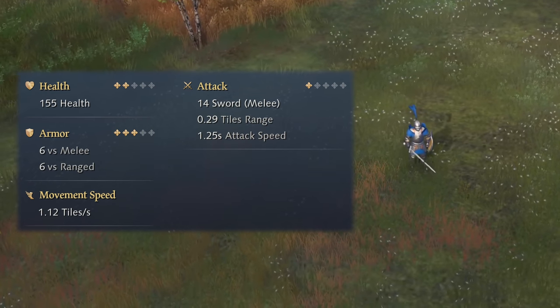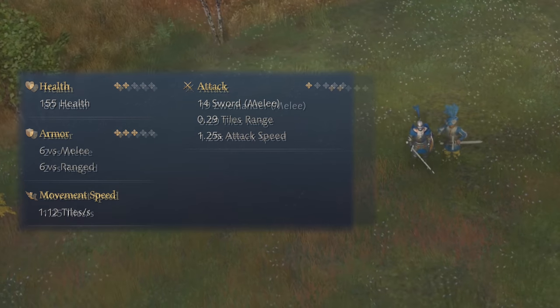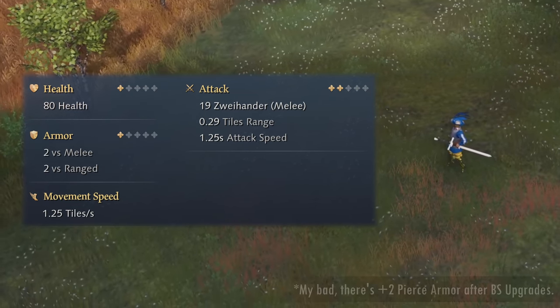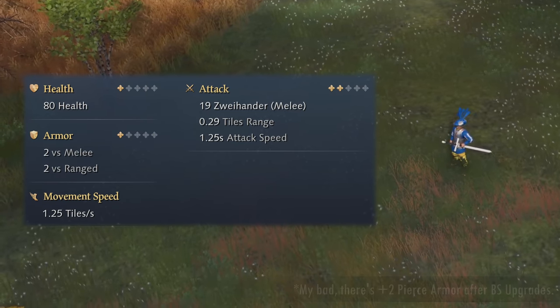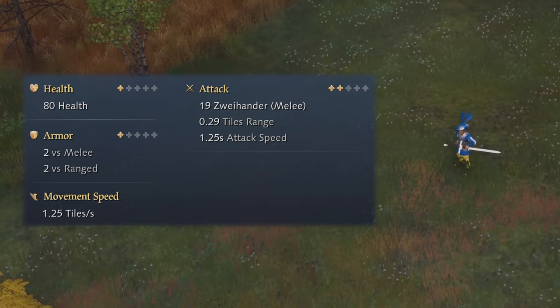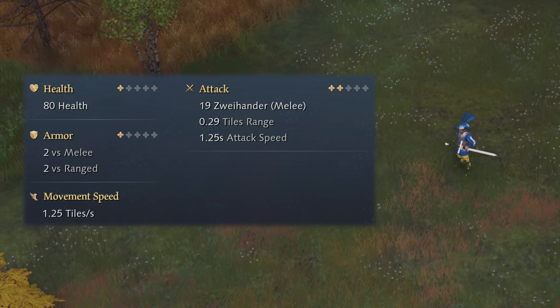It can also move at 1.12 tiles per second. The Landsknecht on the other hand has only 80 HP, 2 melee armor and no pierce armor whatsoever, but has a higher 19 attack and can move faster at 1.25 tiles per second. Clearly, the Man-at-Arms are significantly tankier than the Landsknechts.